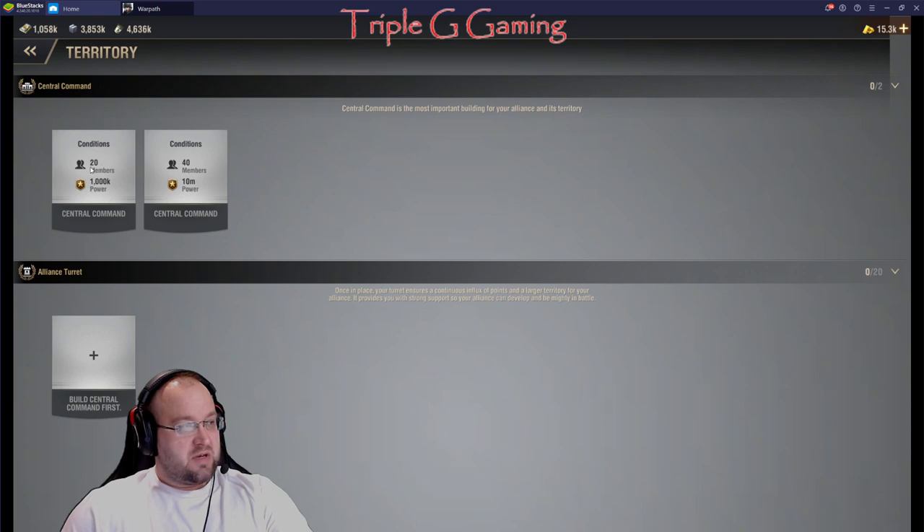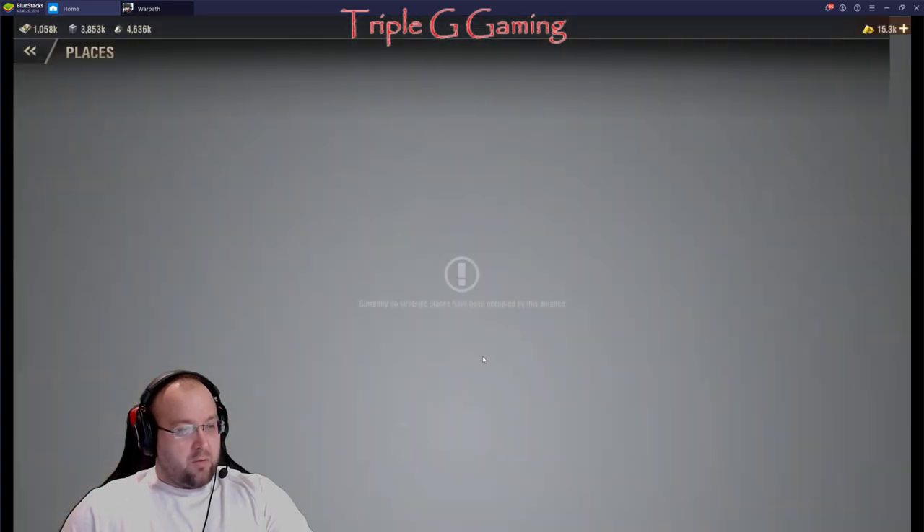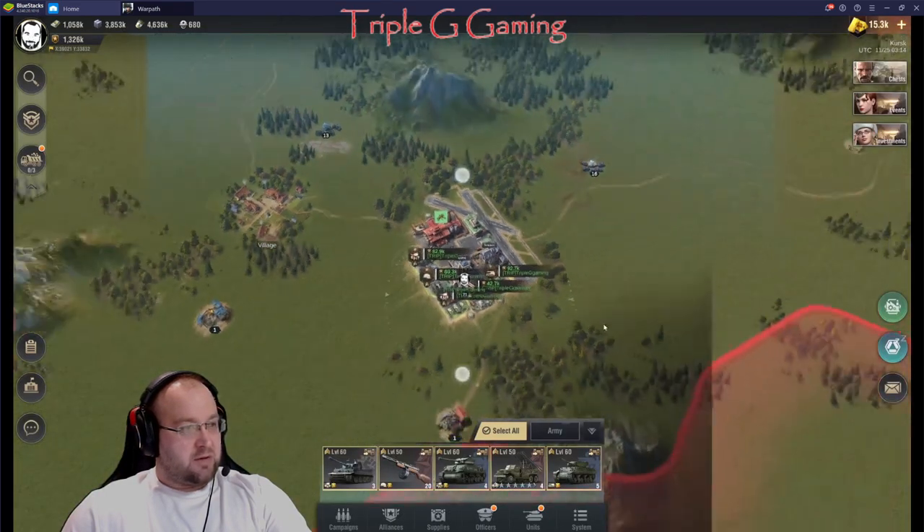The command center has conditions: you need at least 20 members and 100k power for the first one. The second command center requires 40 members and 10 million power. That's what you need for the central command. As you can see, I just started this alliance so I don't have much yet and definitely need more members to be able to build it.